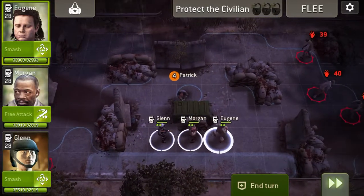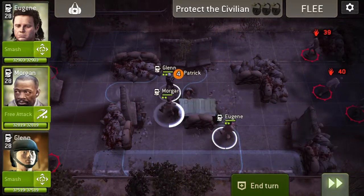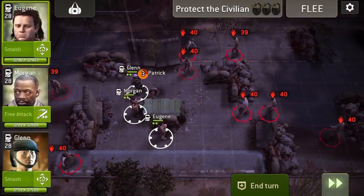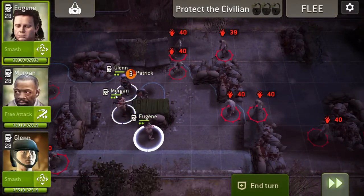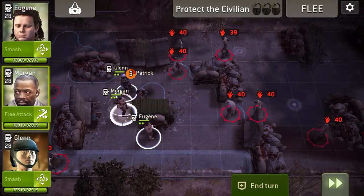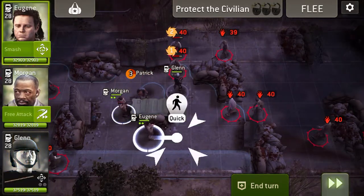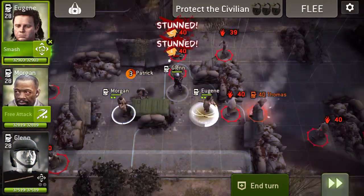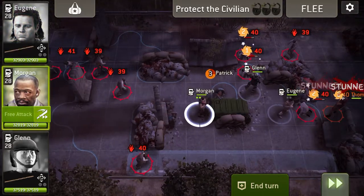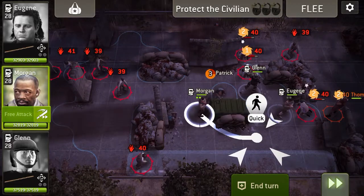So what I'm going to do first off is just move out this way and let the walkers fill up the holes. I'm going to smash these ones with Glen and that one with Eugene, and then I'm going to move back with Morgan.